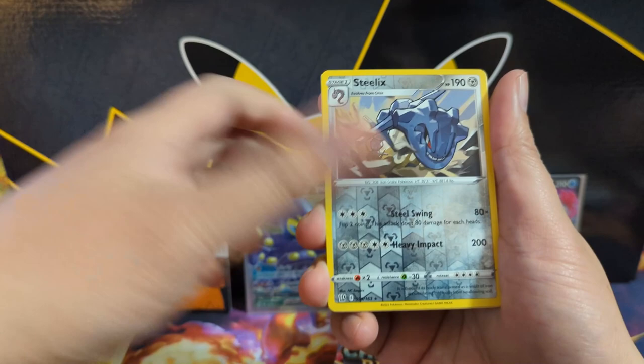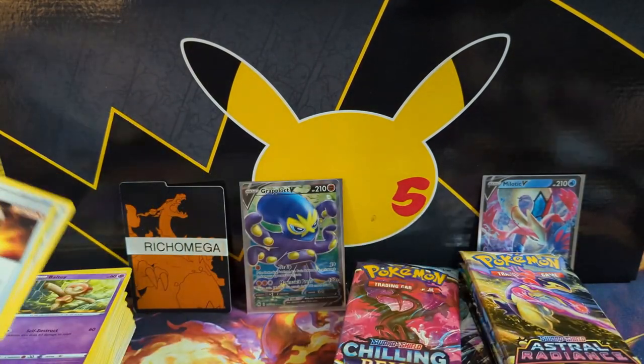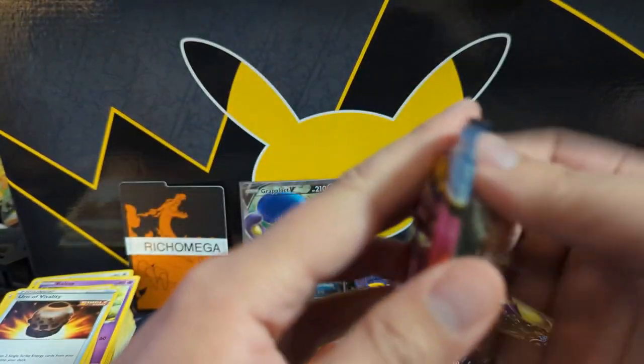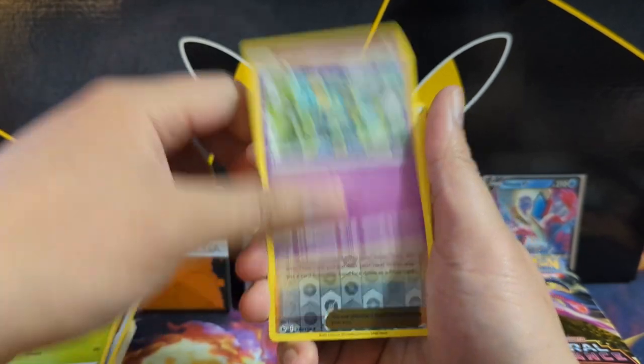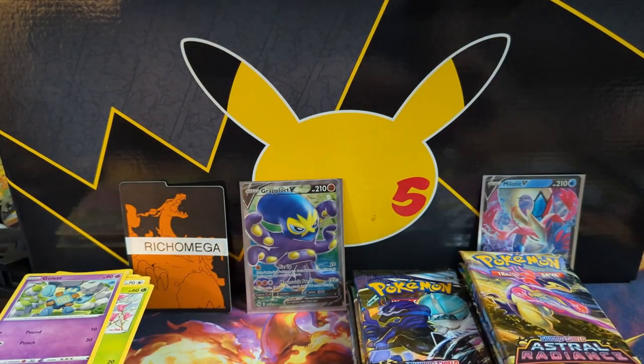Similar to Silver Tempest, I don't have a lot of sealed stuff with Astral Radiance and Lost Origin, so we also cracked a Charizard UPC to get some packs. Things are struggling here, not going to lie. This is kind of the concern of doing just miscellaneous packs — cream boxes and stuff like that.